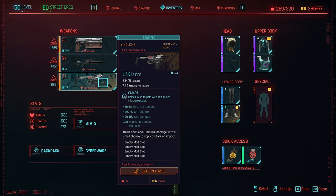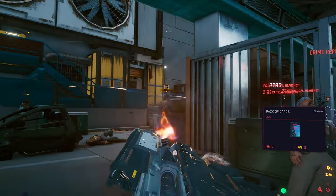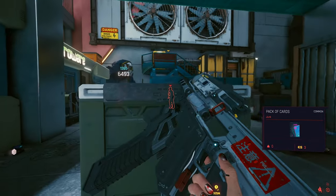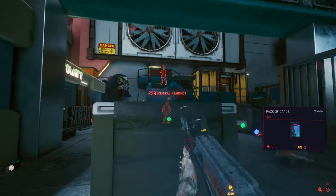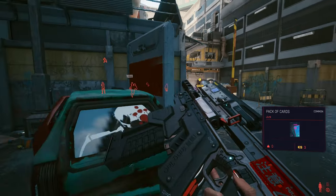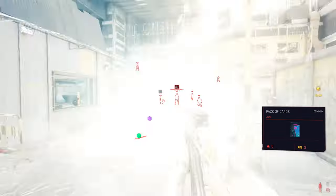The Jinglong is a smart submachine gun I crafted to show you some smart machine guns. These are very funny — I like smart weapons in the game because they are very powerful thanks to their ability to shoot enemies behind cover, and you will very often get headshot damage. It has 100% crit damage, 40% crit chance, some electrical damage, and it deals additional electrical damage with a small chance to apply an EMP on impact, which is fun. You have four mod slots and you can craft it, find it, or find similar submachine guns.